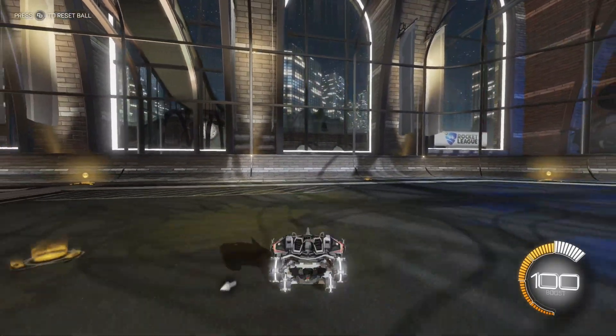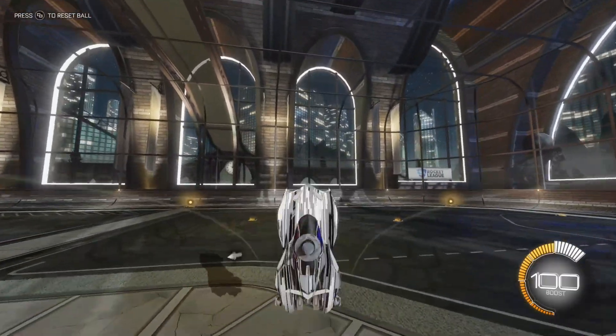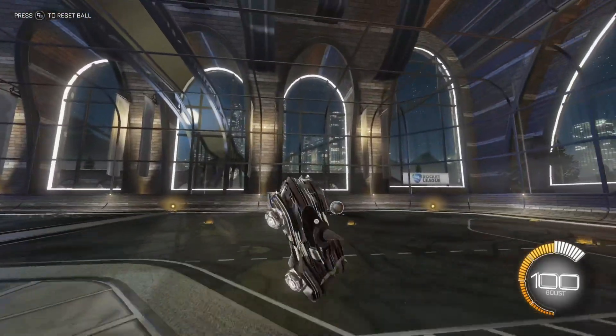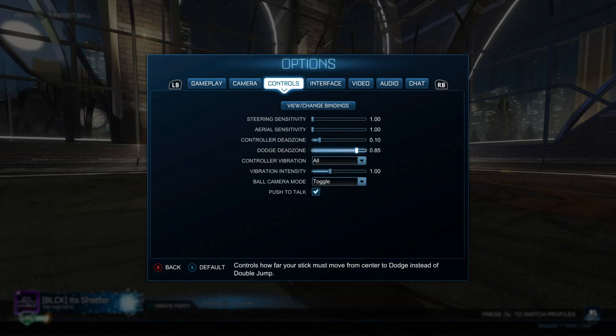You can only double jump or perform a dodge a short time after first taking off from the ground — from my experience it's about 2 seconds. The dodge dead zone determines how far you have to push the stick in any direction to perform a dodge instead of a double jump. The greater the dodge dead zone, the further you need to push the stick to initiate a dodge. If you find yourself constantly flipping when you want to double jump, increase your dodge dead zone. If you're struggling to flip when you want to, decrease it. I personally like to have it at 0.85, which allows me to dodge when I intend to but also more reliably double jump when ascending for an aerial. Players in champ to grand champ have their dodge dead zone set anywhere from 0.65 to 1.0.